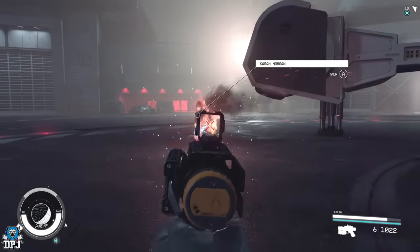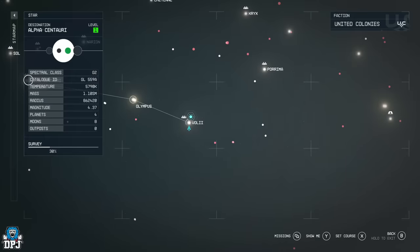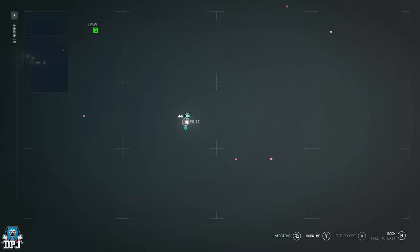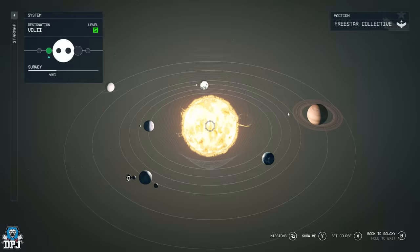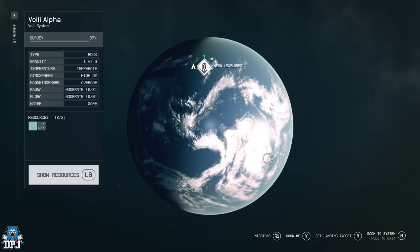Both of these items are tied to a side quest which is started upon Neon. Neon is found within the Volii system. Go to the Volii system — you can see right here in your map — then select Volii Alpha, and upon that select the destination called Neon.